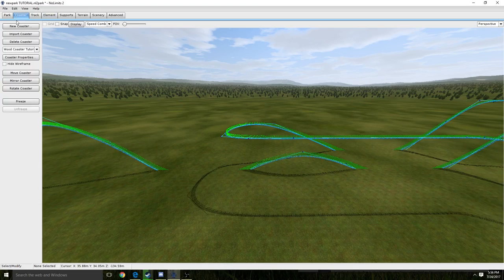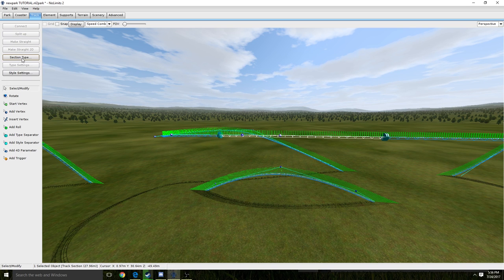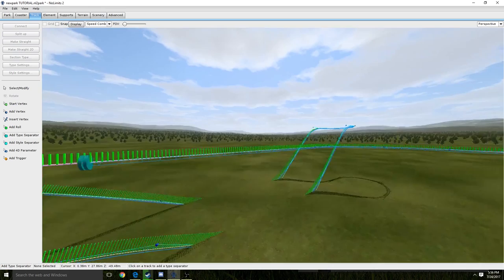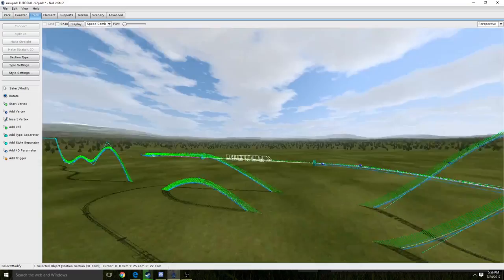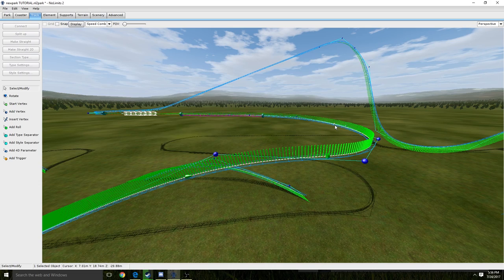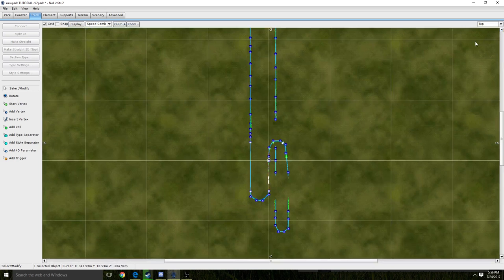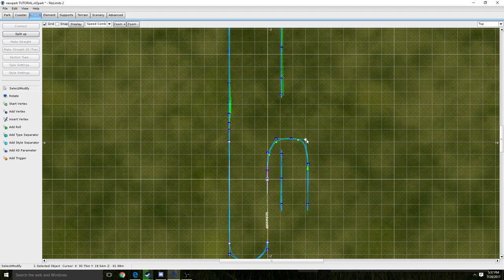I'm going to start adding the things that you need. So you're going to go into your track section, add type separator, and I'm going to make a short brake run right there — section type: Brake. I'm not going to get into block brakes and all that stuff, this is just a tutorial, it's not going to actually be a real coaster, so I'm just going to put brakes there. I'm going to start adding some roll points — just do no-lateral-G. Normally you can go in depth with what you want for your turns, except right now I'm just doing a sort of brief tutorial.